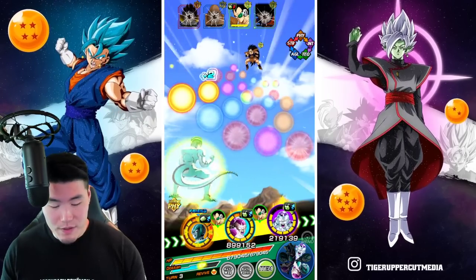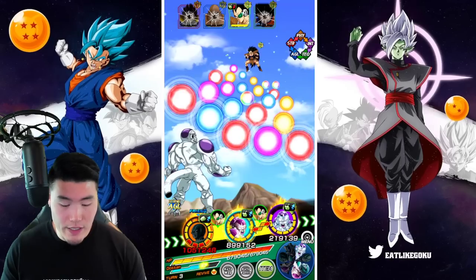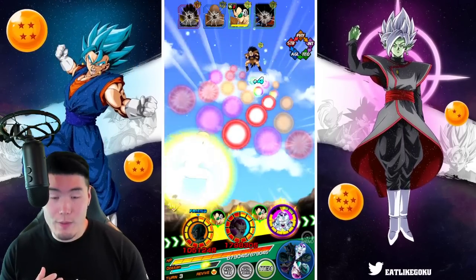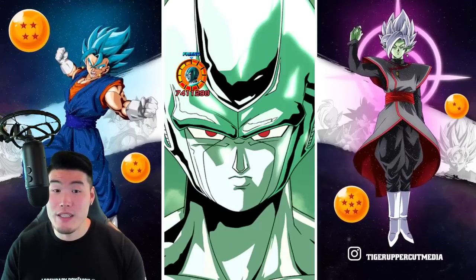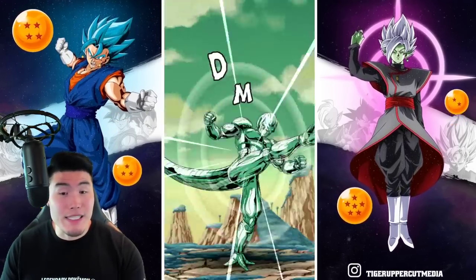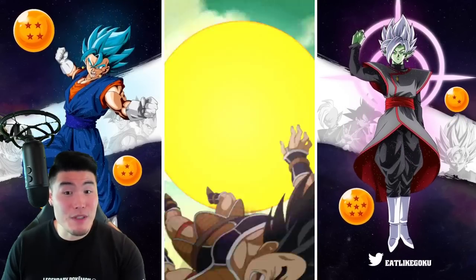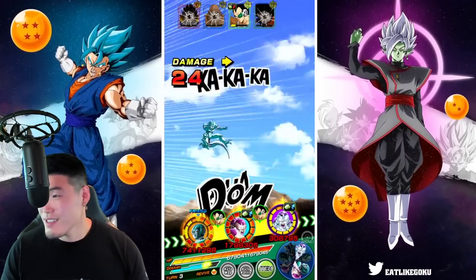We're going to go with that for the Metal Cooler: 335k defense — not too shabby. That Full Power Frieza super will finish off Raditz if Metal Cooler can't, but I feel like he has a good chance. 7.4 million attack — that's some good damage. So close to finishing him off.